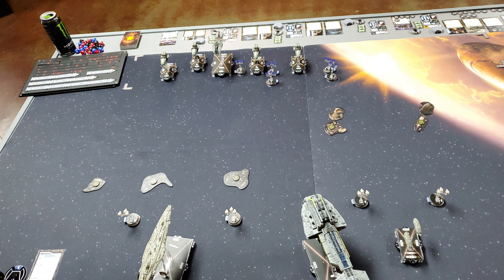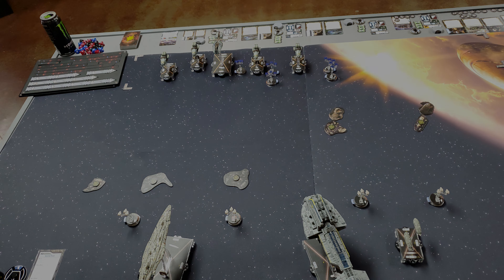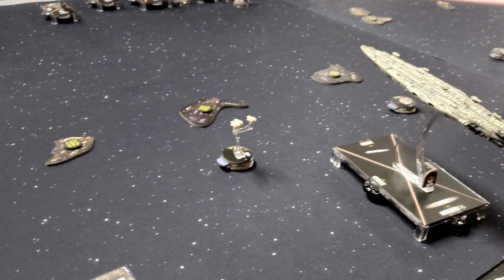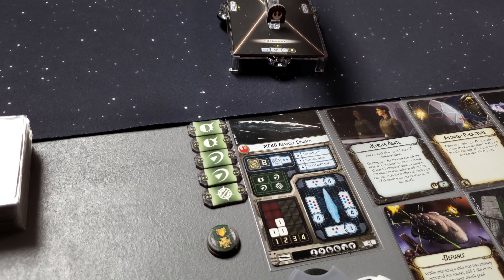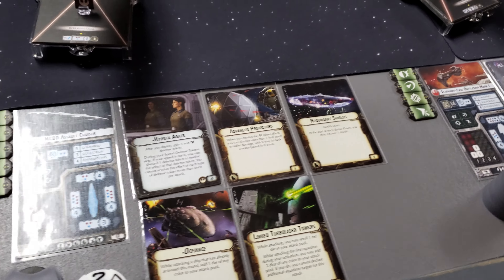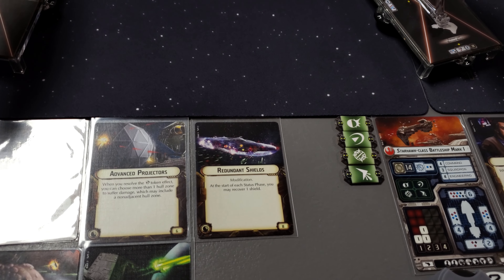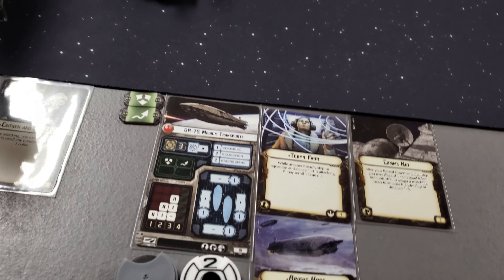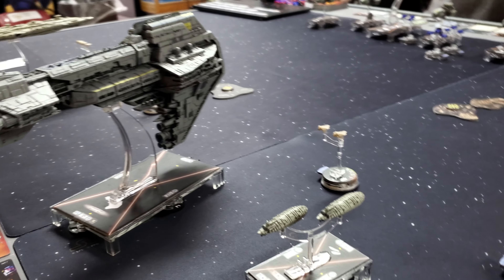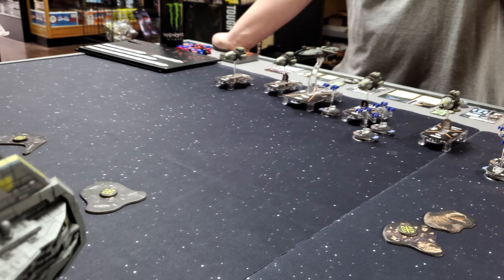I'm getting two pass tokens because I am outnumbered five ships to three and I am second player. We'll go over playing our dials and then be back at the start of round one. Here we are at the start of round one. My redundant shield cards are proxying Reactive Gunnery, since I don't own that card yet. My entire fleet is starting at speed two, and Robby's fleet is also starting at speed two.